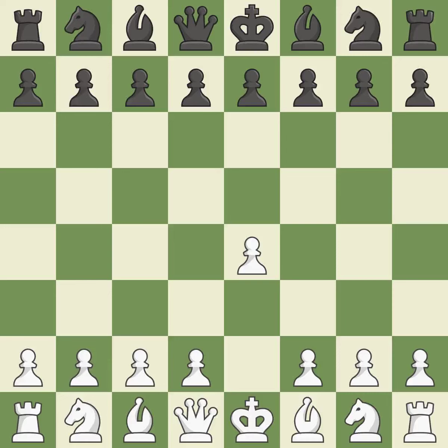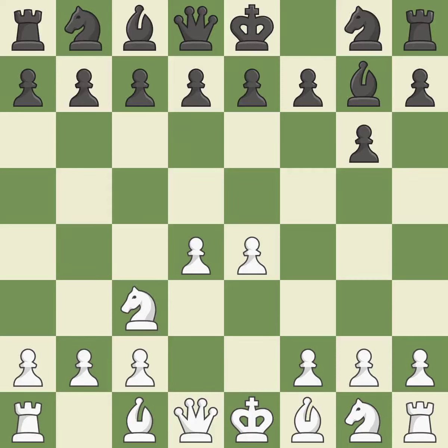Sharp games are frequently the result of starting with the king's pawn, since it dominates the center and frees up the bishop and queen on the light squares. The Modern Defense plays g6 to fianchetto the dark-squared bishop on g7, where it will attack the center from the long diagonal. d4 assumes complete control of the center and makes room for additional growth. The fianchetto move Bg7 places the bishop on the long diagonal. Nc3 defends the e4 pawn and puts more pressure on the d5 square. d6 defends the e5 square and allows the light-squared bishop to develop.